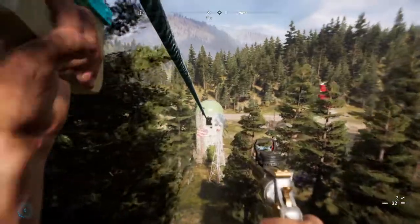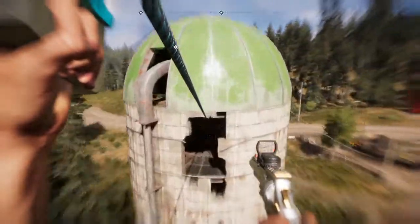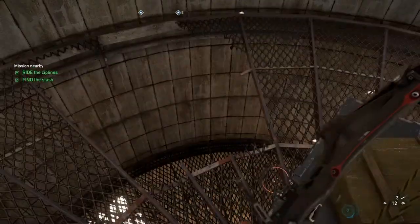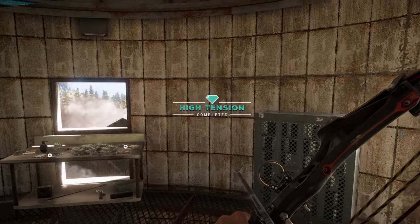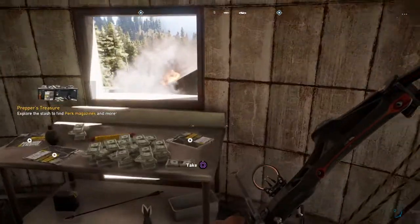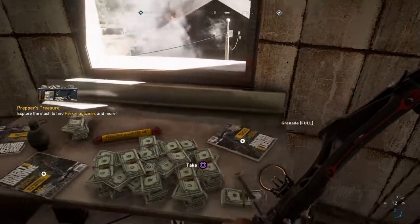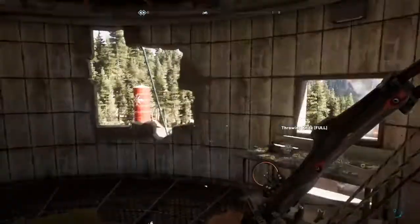Let's use a zip line. There we are — High Tension complete! Looks like there's plenty of cash to pick up, a couple of magazines, and a bit more ammo. Perfect.